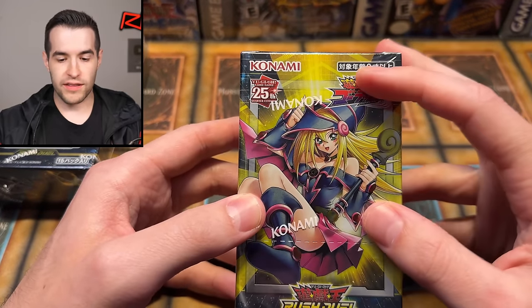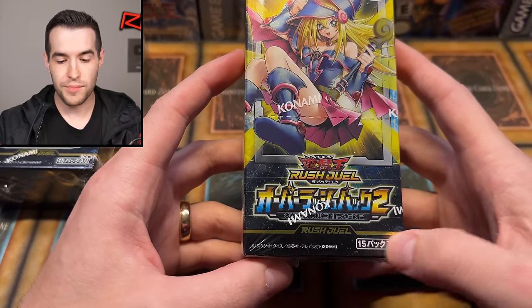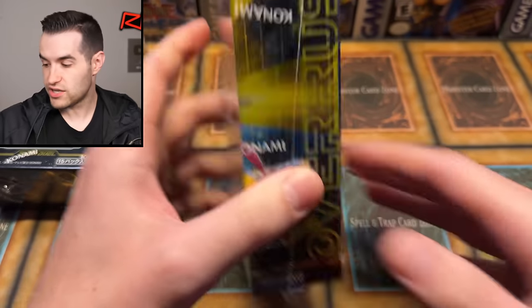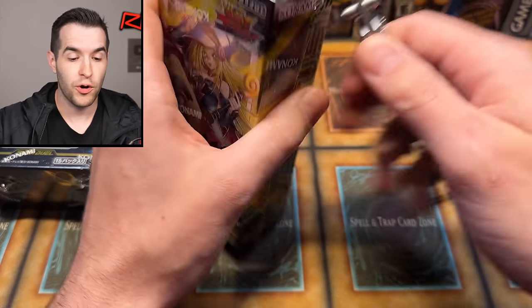One more look at these. It looks like this is for ages nine plus. I think there are 15 packs — that's what that means there. There is 25th anniversary product and more stuff I can't read. So Over Rush Pack 2 — let's just get to it and see what's inside. I don't know what kind of rarities are going to be in here or anything.